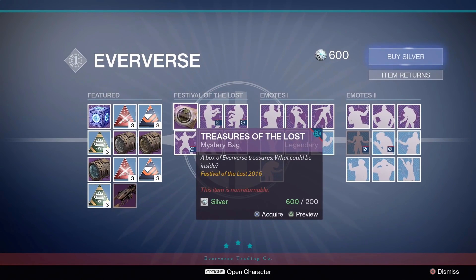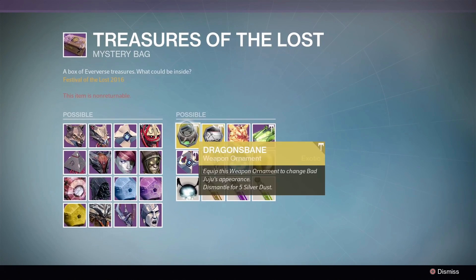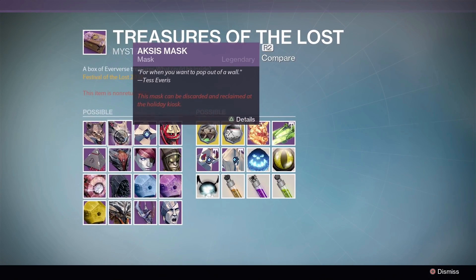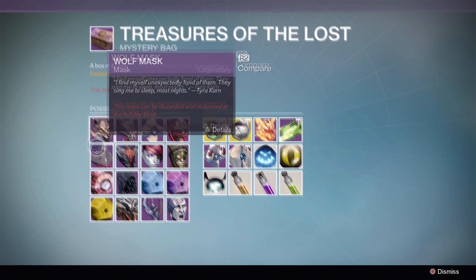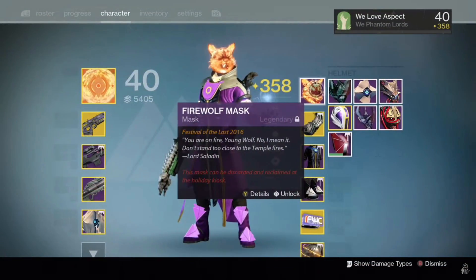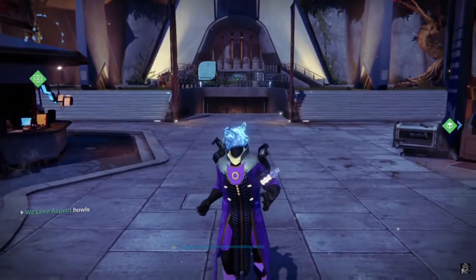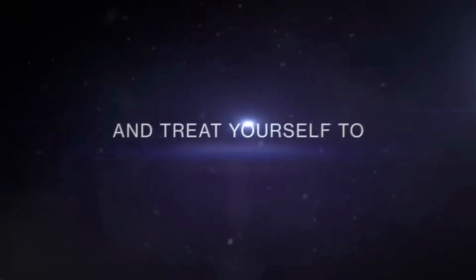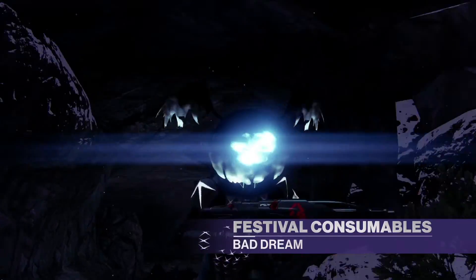This year there was a whole lot more focus on Eververse, which was disappointing but expected. Just when you thought Eververse couldn't get any worse, Bungie of course kept pushing the envelope. Weapon ornaments were added to the game and two of them were found in Treasure of the Lost loot boxes, along with some neat ghost shells, a new sparrow, and another very sought-after mask. If you paired the mask with the wolf howl emote, it would glow blue for a short amount of time. The event was arguably better than last year's, but Eververse was more prominent, so it kind of left a bad taste in players' mouths.